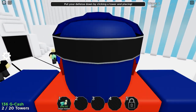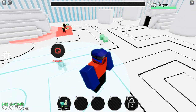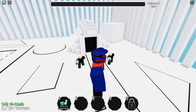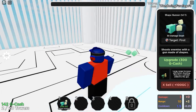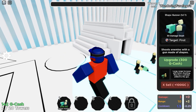There are some cubes, and I wonder what the stronger shapes are going to be like. They're getting past my defenses — this is not ideal. We have 142 GCash and a maximum of 20 towers. Shape gunners need 300 GCash to be upgraded. I need more money. I should have skipped the wave.